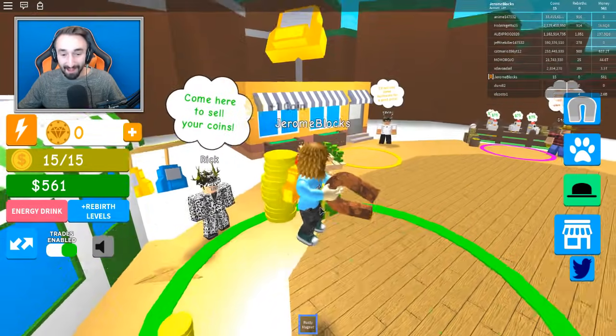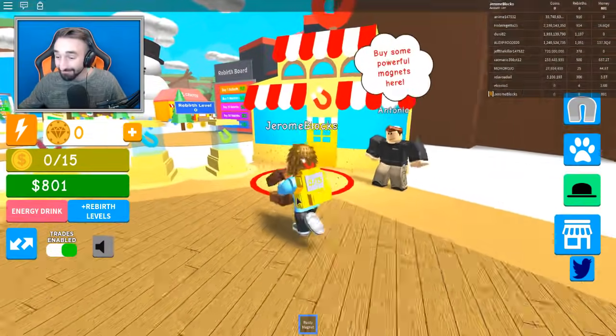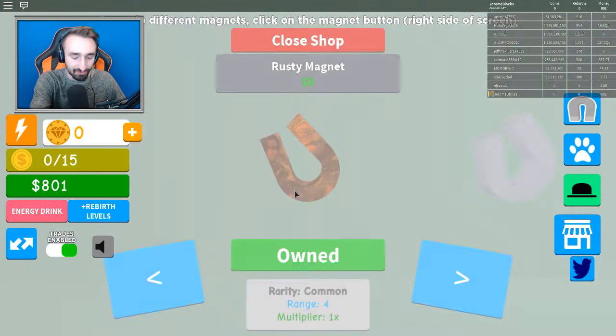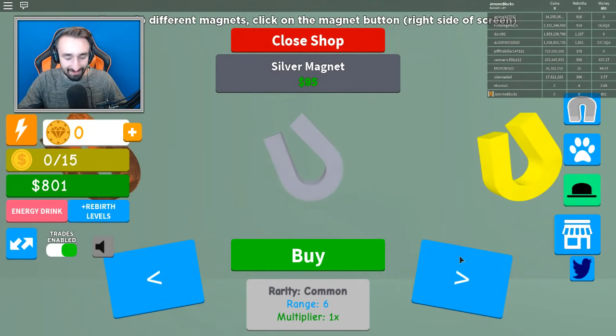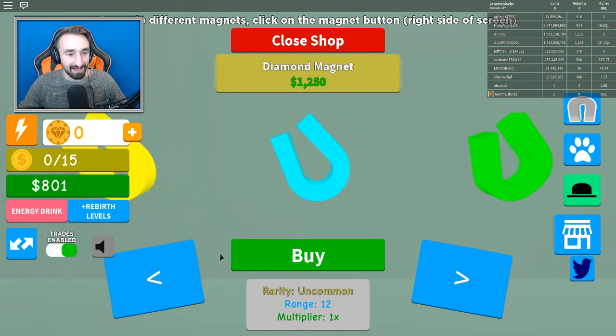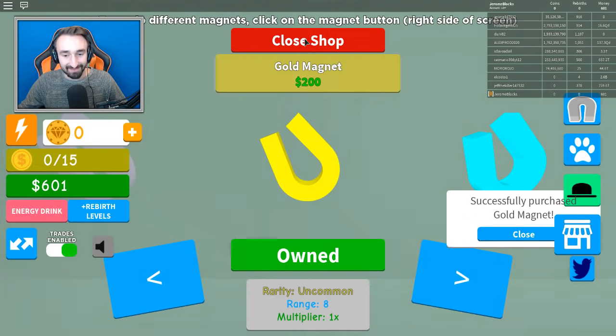Look at that! We already filled up our backpack! So I did a little bit of playing before we started, because I just wanted to be able to get some of the really good things. We can start off now and get ourselves one of these magnets. I think we can afford the gold magnet — let's get it, so it'll make it so we can grab stuff from even further away, which will make things easier for us.